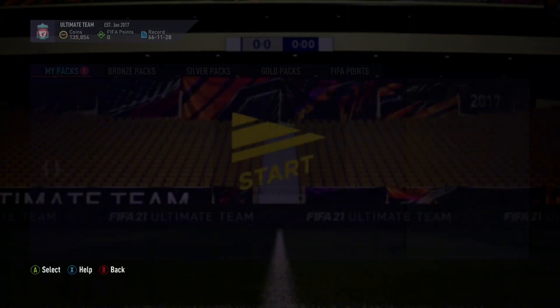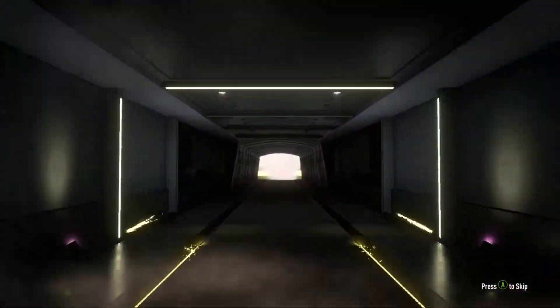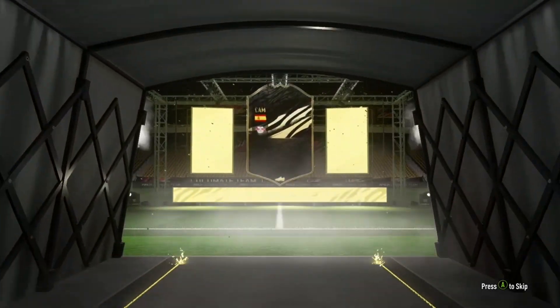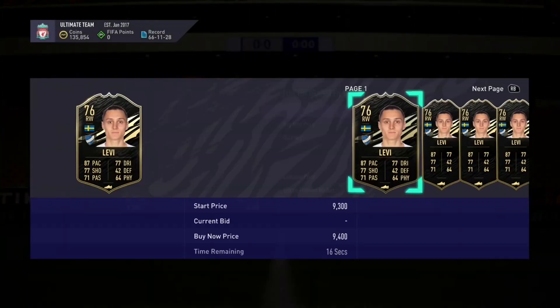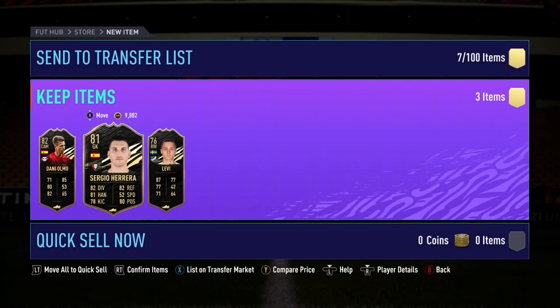This is the big one I've been looking forward to - the premium Team of the Week pack. We want to see a German flag, an English flag, even a Netherlands flag for Depay. I just want at least a walkout from the three Team of the Week pack - and I don't think we've got it. Spanish CAM - Danny Olmo. We didn't even get a walkout from our premium Team of the Week pack. From Elite Three, our highest rated player was an 83 out of both packs - a 76 rated and an 81 rated goalkeeper. That is shocking. All three players are discarded, every single player is a discarded player.